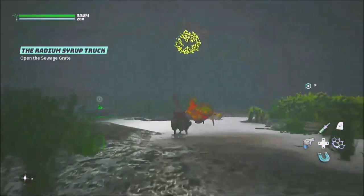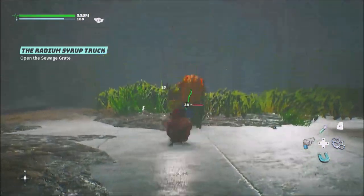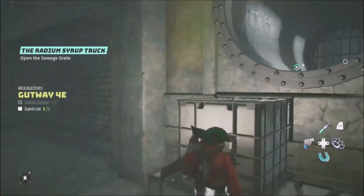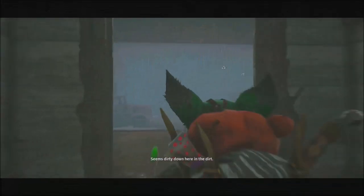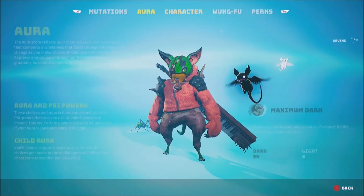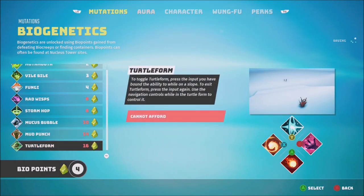We've got some mini bosses to fight here. Let me get rid of them really quick — boom, just like that, all three of them. It's so easy. I'm getting a lot of bio points right now, which is very good. I've got some bio points I can equip now — for biogenetics, maybe use some power. Fungi could be great — upgrading with Mucus Bumble sounds like the best option.